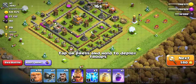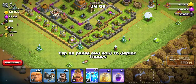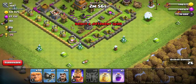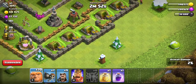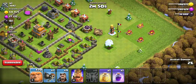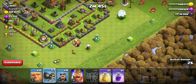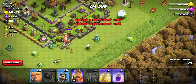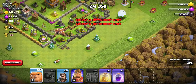I'm honestly thinking we drop our lightning spells right here. Basically, it'll destroy just about everything in that area. So we're gonna drop a couple giants, a couple wall breakers - they're gonna completely destroy that wall. We're gonna drop a couple more wall breakers.